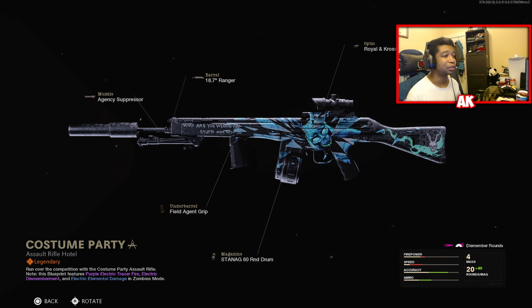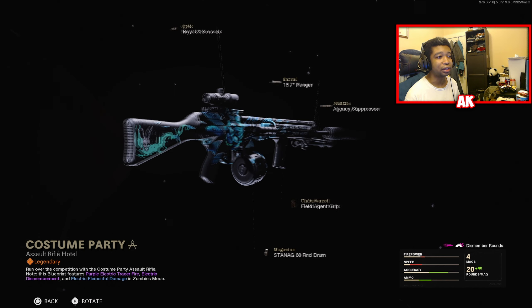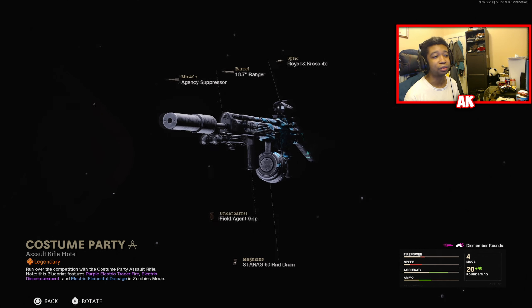The C-58 comes with the Agency Suppressor, the Field Agent Grip, the Stainag 60-round Mag, the Ranger Barrel, and the Royal and Cross 4x Scope. The skin itself does look pretty nice as well.